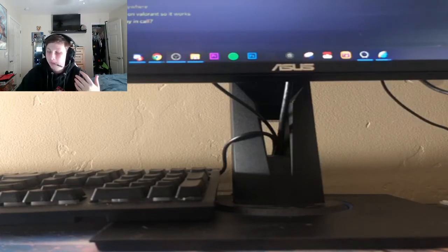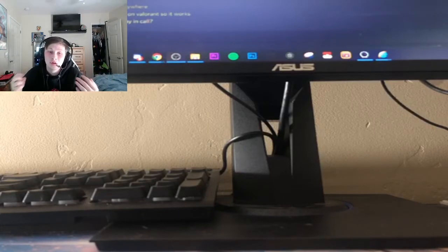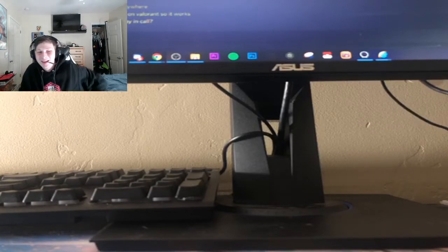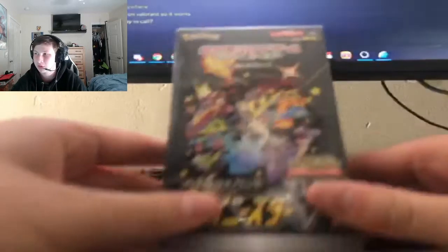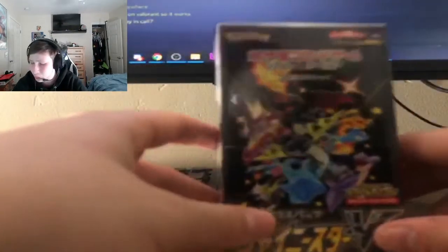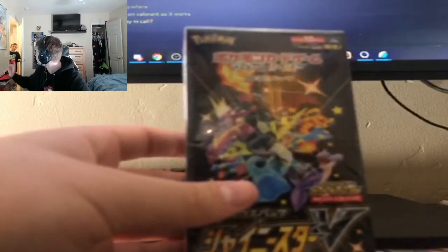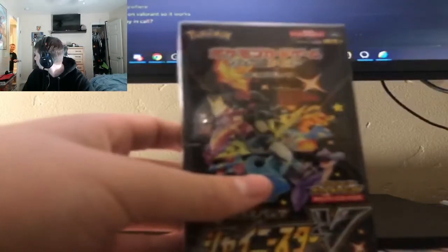Today we're gonna be opening up a really cool box. Shiny Star V is a new Japanese set that recently came out, and they have a ton of really cool cards — over 127 shiny cards, which is so cool. I bought a box of it. It's gonna be 10 packs of Shiny Star V. Very excited to open this. They have a couple amazing rares, a bunch of shiny Pokémon, and potentially that shiny Charizard, which would be awesome. There's also a chance to pull a god pack — a 1 in 600 chance to pull a pack that has all shiny Pokémon in it. And I think the Japanese packs actually have a guaranteed V in them as well.